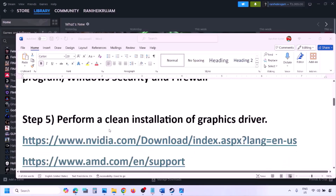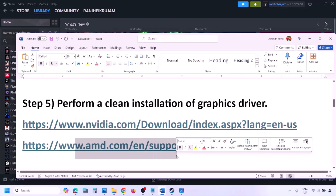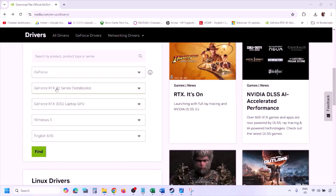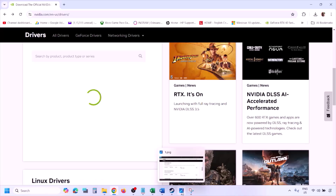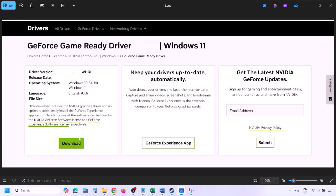The next step is to perform a clean installation of your graphics card driver. If you have an NVIDIA card, go to the NVIDIA website; for AMD go to the AMD website. On the NVIDIA site, select your graphics card and the correct operating system (Windows 10 or Windows 11), click Find, and you will see the latest GeForce Game Ready Driver. Click View, then Download, and let the download complete.